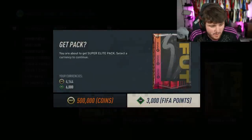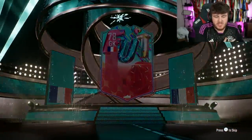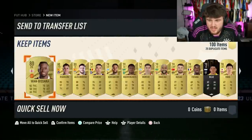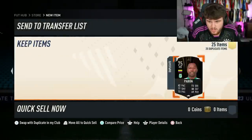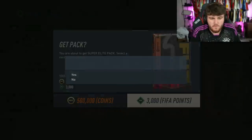I need fodder on this account in order to actually build the pack, so we're going to the store. We're opening up Super Elite packs in the hopes of getting enough fodder to crack open this pack on this account. We need players and we need fodder. Llorente seems to be coming out of all packs at the moment — very common right now. That's actually not terrible — good fodder.